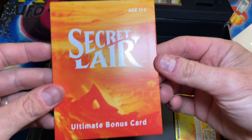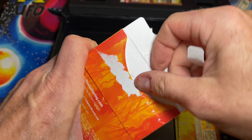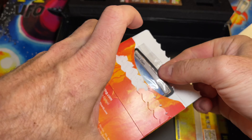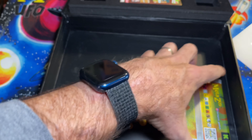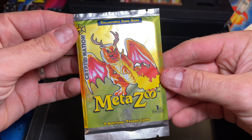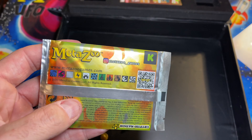Now what? Is that it? No, there's more stuff. I don't even know what was in this damn thing. All right, we've got an Ultimate Bonus Card Secret Lair — sure, why not. I cannot get it open. Oh, there we go — Marsh Flats, very nice, very cool. That's a pretty sweet ultimate bonus card.